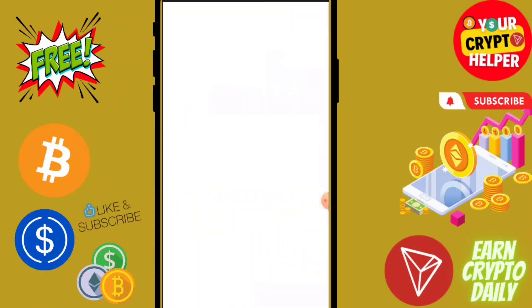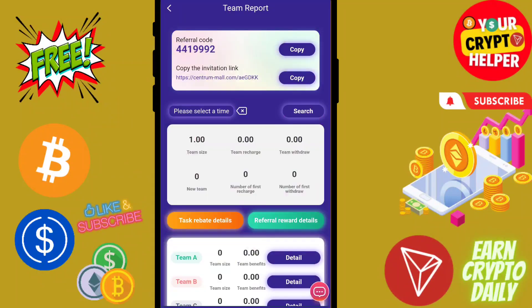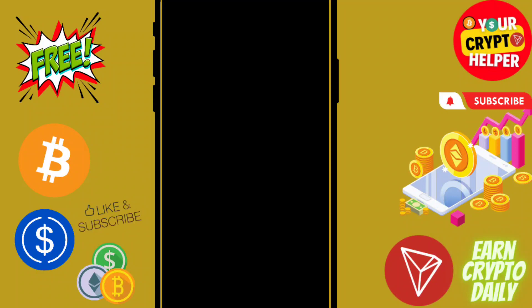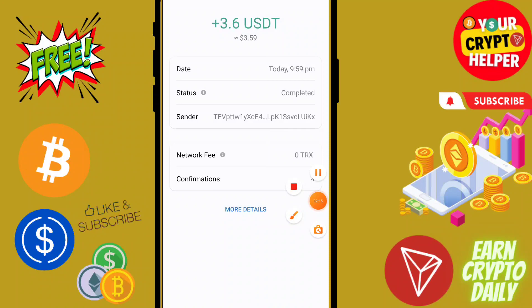If you face any problem you can comment or contact support on Telegram and they will definitely help you. You can upgrade your VIP and grow your team from this platform to make more profit. Click on rules to read all rules and regulations. As you can see, I have received my withdrawal into my account instantly.